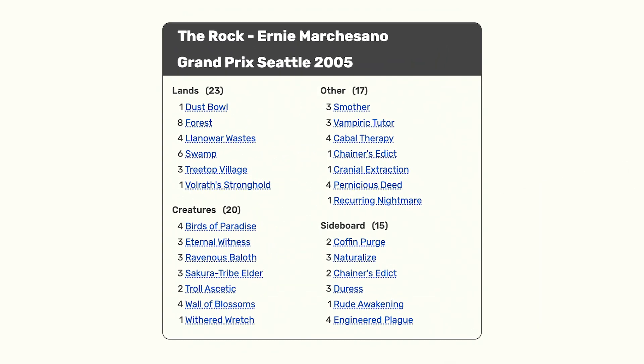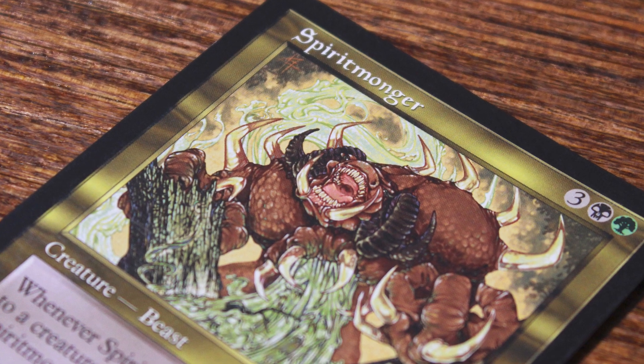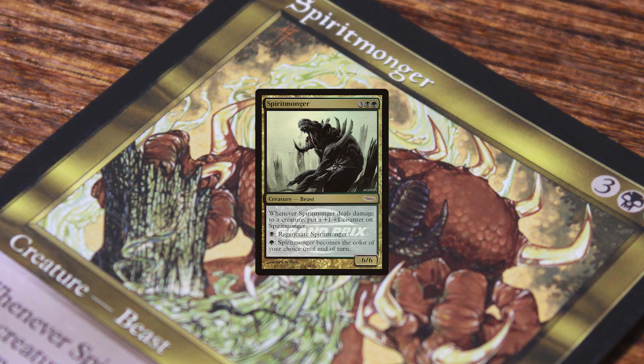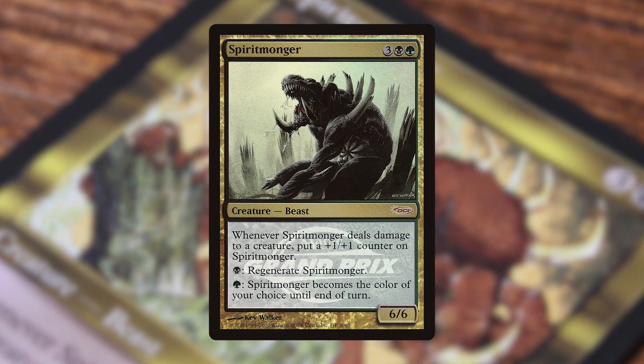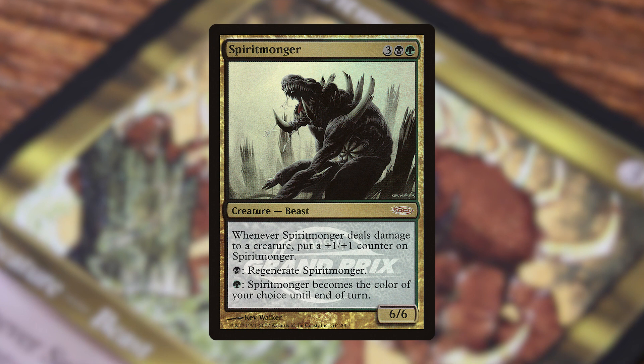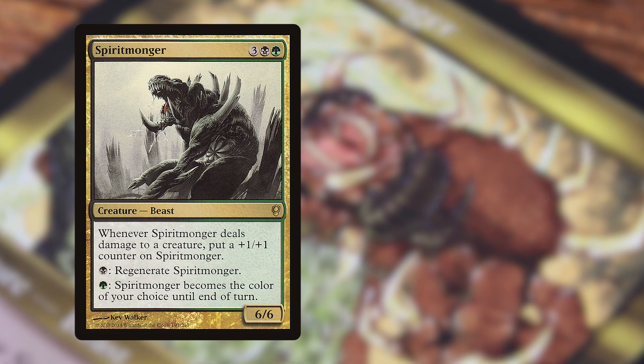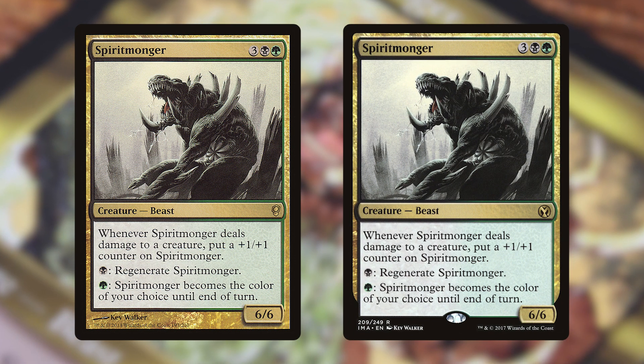However, later versions of the deck slowly removed Spiritmonger from its list. Spiritmonger never received any reprints that would make it legal in Standard again. However, it got its first reprint as a promo given out to Grand Prix competitors in the late 2000s. It was reprinted again as a rare card in the original Conspiracy set, as well as Iconic Masters.